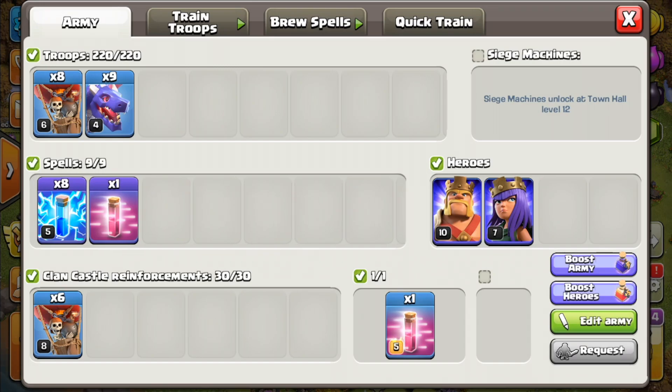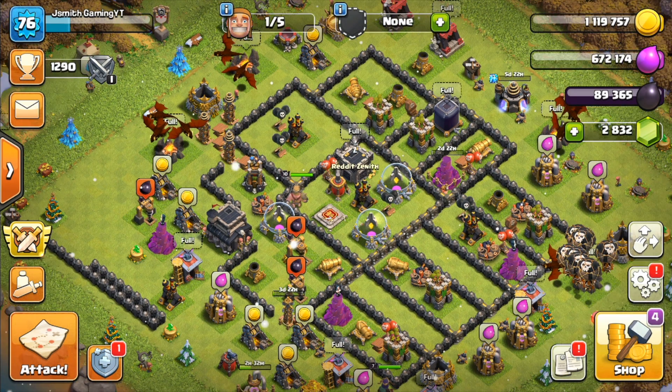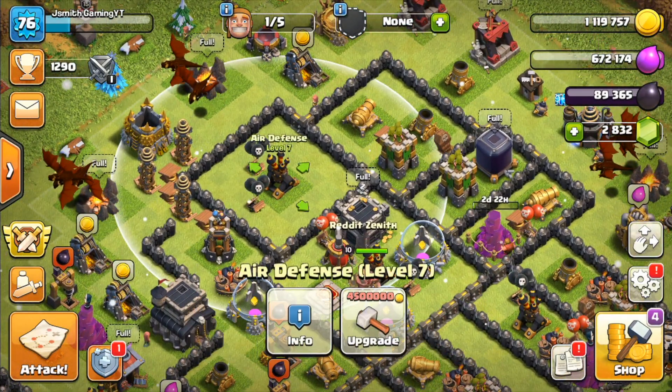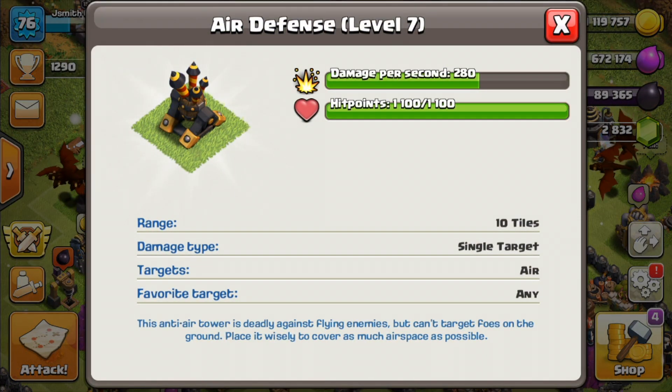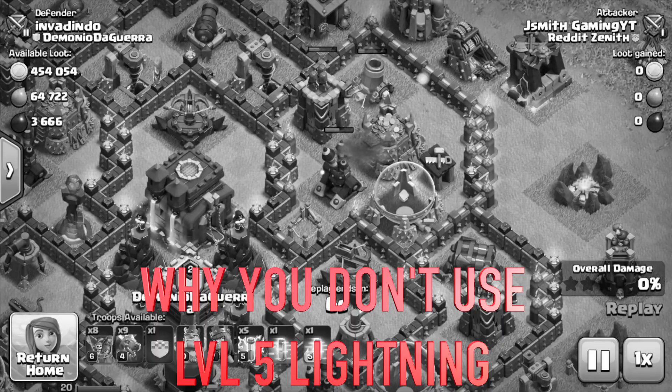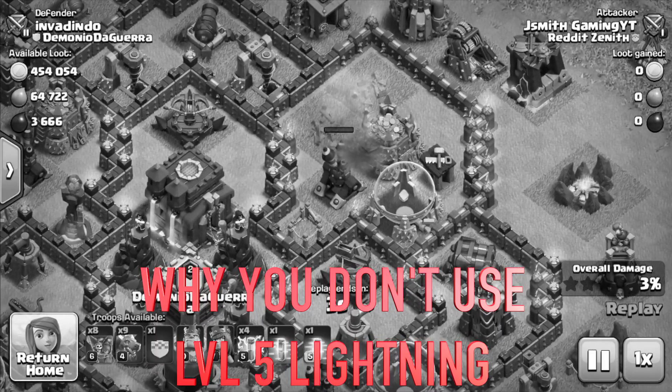Something you should know about using this attack strategy is that currently I have level 5 lightning spells. The max at Town Hall 9 is level 6. The replays and attacks I'll be doing today use my troops boosted so we can be using level 6 lightning. The reason is because it does 320 damage at level 6, so with 4 zaps doing 320 this allows us to take out the max air defense, which is level 7 at Town Hall 9. You do need level 6 lightning spells in order to pull this off if you're going to use it for war.